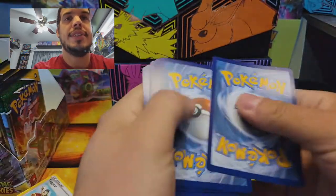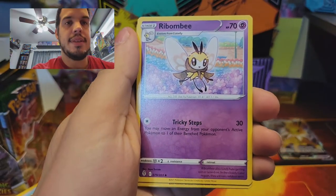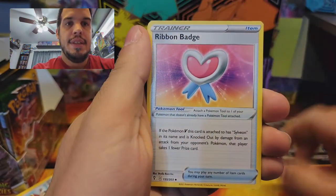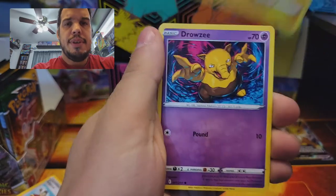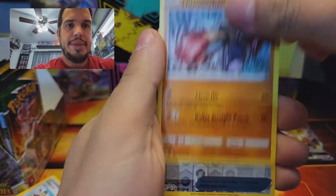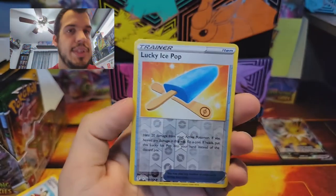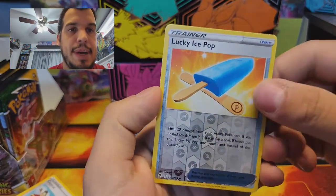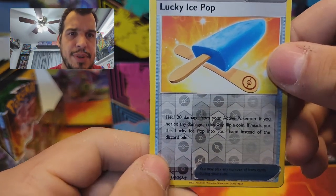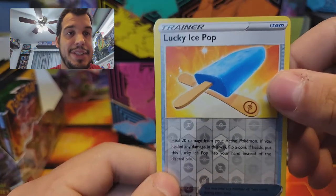I did get quite a few pulls from the other boxes, as you can tell, because who doesn't get pulls from the boxes? 36 packs, so you're bound to get something. Rimmoby, Ribbon Badge. There's a lot of Pokemon tool cards in this set, but it's for the Eevees and stuff like that, so everybody gets their own little tool card. Lucky Ice Pop and Gigalith.